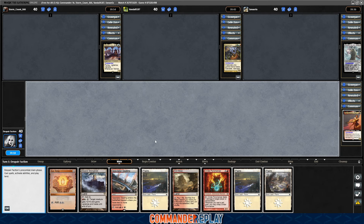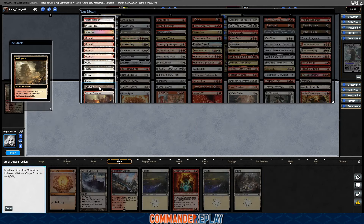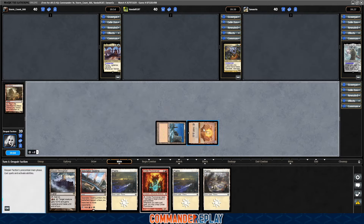Another land, really? Alright. Play the Arid Mesa, crack the Arid Mesa, get the Plateau, take that shuffle, get the Sol Ring. This is an open game of Magic Online, so people can do very fast things.